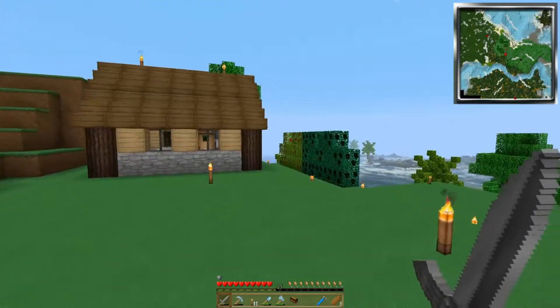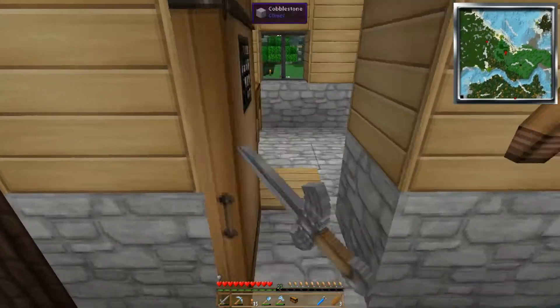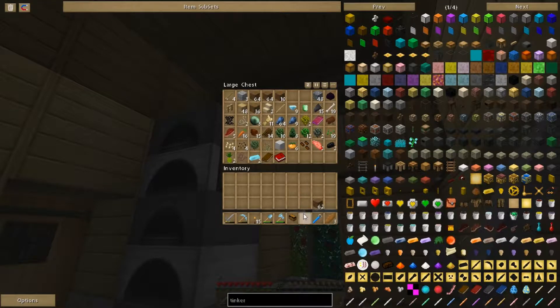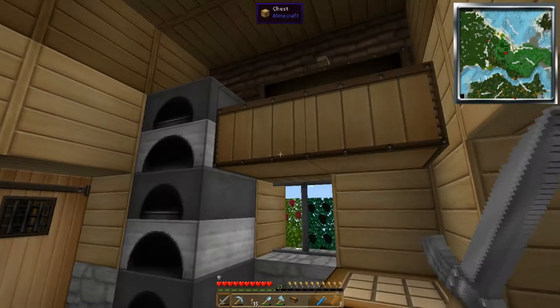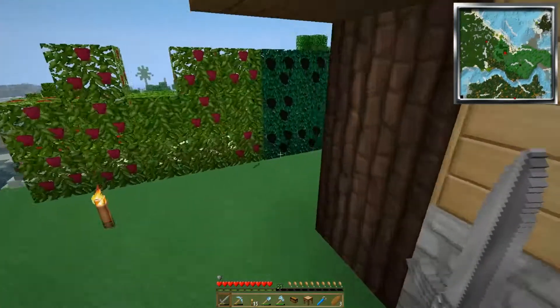We need to get some wood because I want to make another crafting bench. All we need is just to make another crafting bench — that way we got one right out there so we can just make things. Make it into a station. Bam, we're good to go.